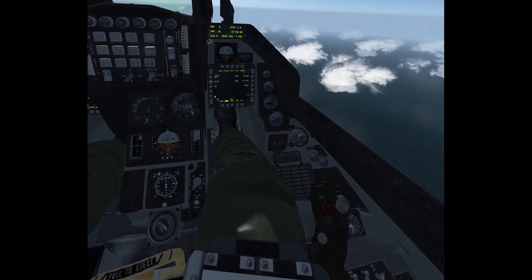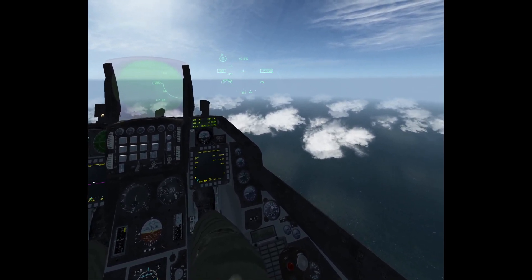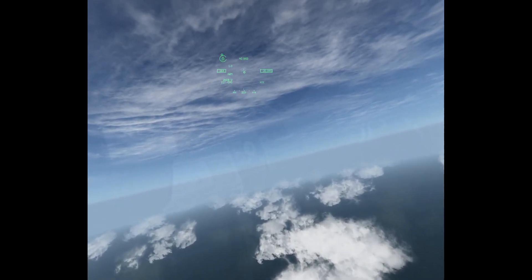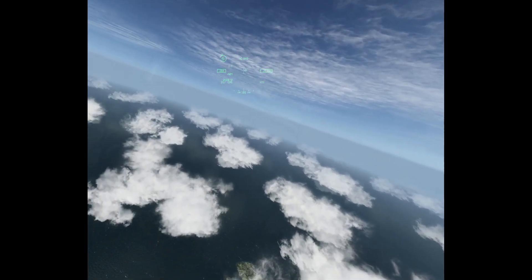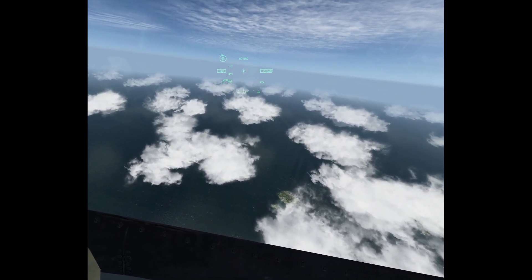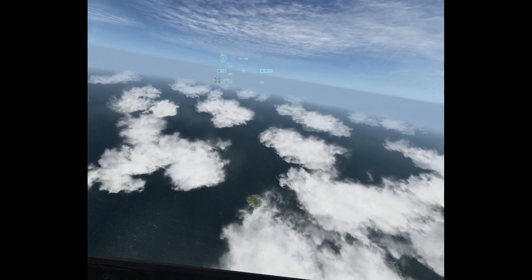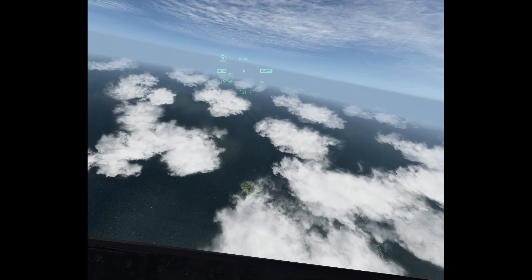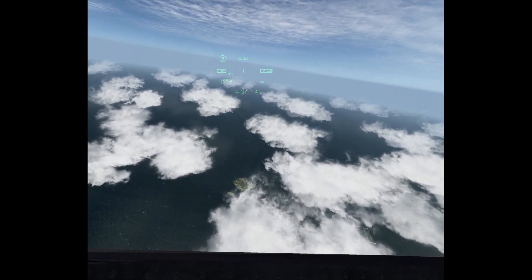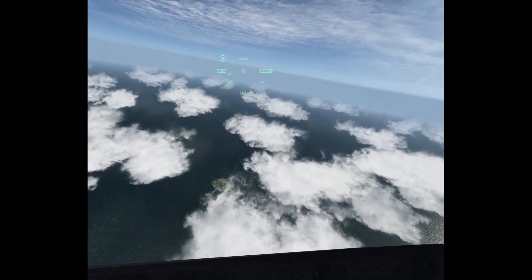We're going to go ahead and set it to boresight. I'm going to go to dogfight mode and do the same. Now, hopefully you can see on my helmet the diamond that represents the missile seeker head following my helmet-mounted display. This is an extreme shot — like a 90-degree angle, pretty much. I don't have to TMS up or anything. I can just look around, and when I have the missile seeker head close to the aircraft I want to engage, I can uncage it.